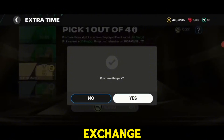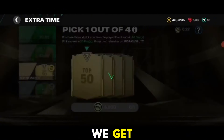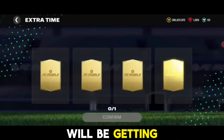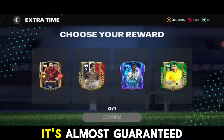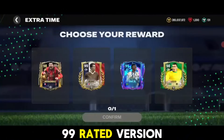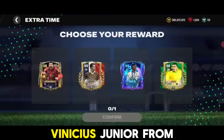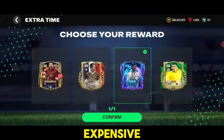Let's open a top 50 pack first and see what we get. Most people will be getting a 99 rated card — it's almost guaranteed. We got Vinicius Jr from here. He is obviously expensive, 200 million coins — not a bad deal at all.